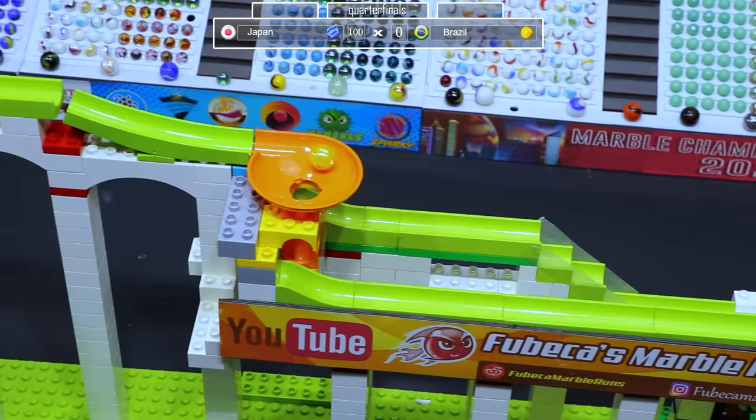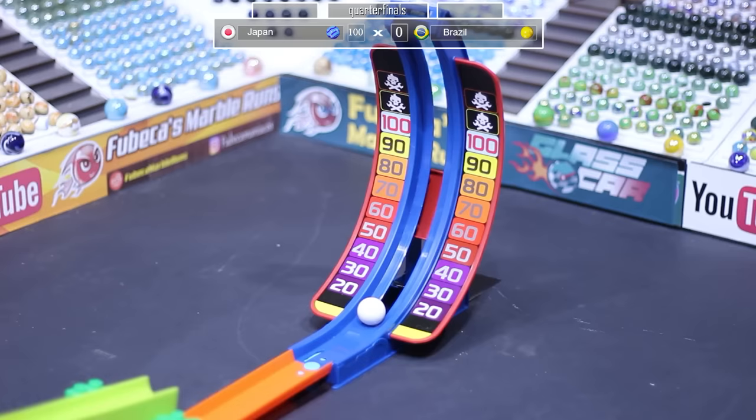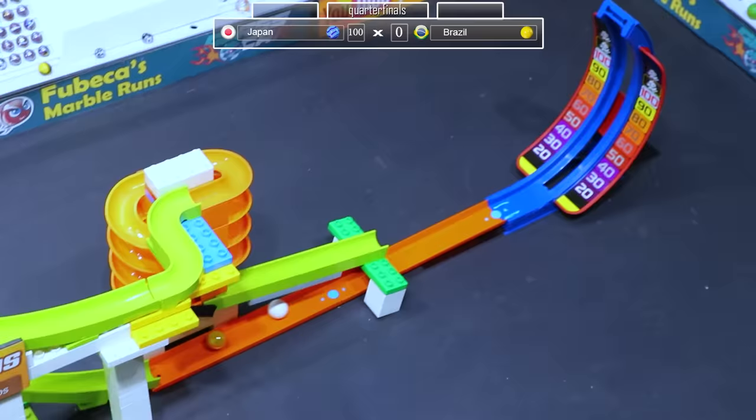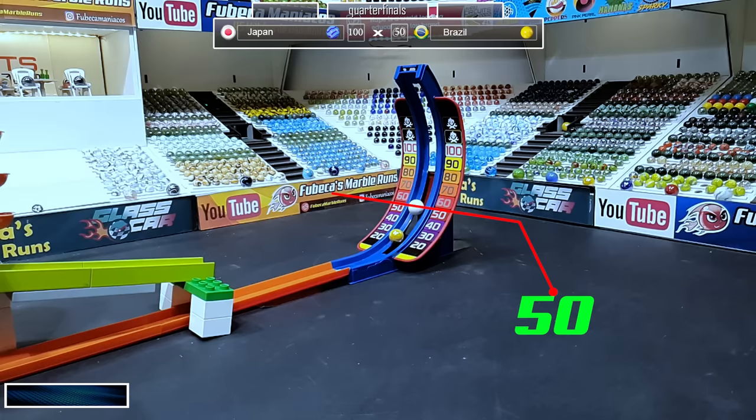Let's see how Brazil does. We've seen one marble go down the left side of this Y which is the stairs — will Brazil go in the other side? And they do. This is a more direct route going on this more speedy spiral type. But they lose a lot of speed.